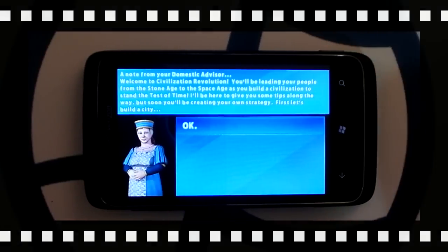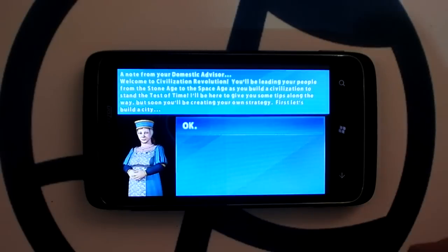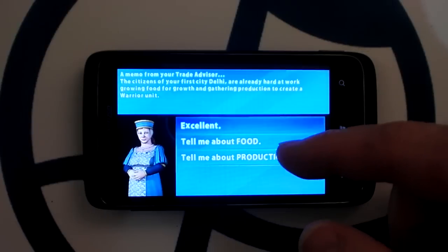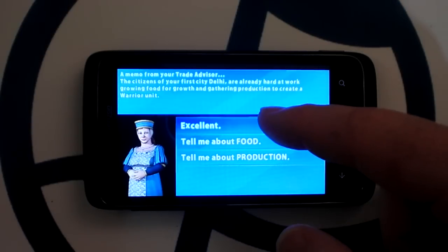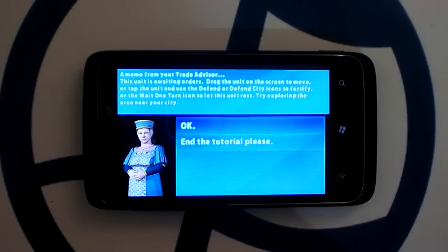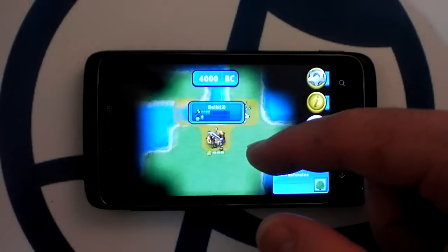This is the advisor. You have a couple of different advisors and they give you little bits of advice. They speak out loud in a simlish nonsense language. I don't really like the menus here, but if I want to learn about food and production — two important aspects of a city — I could tap on that. There's no way to completely disable these advisors, at least in the tutorial phase.